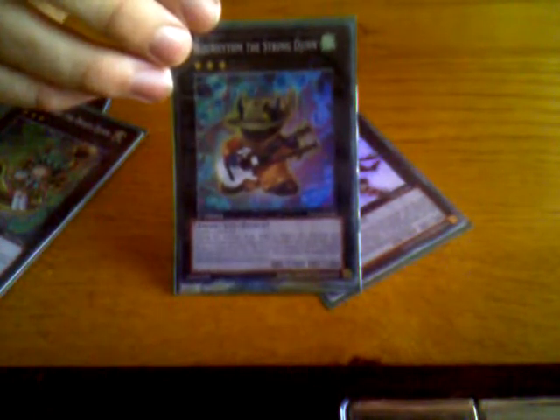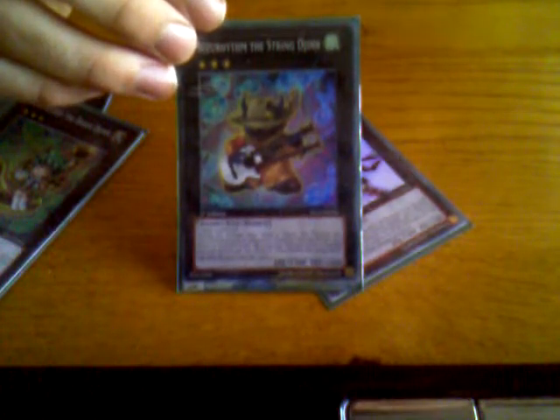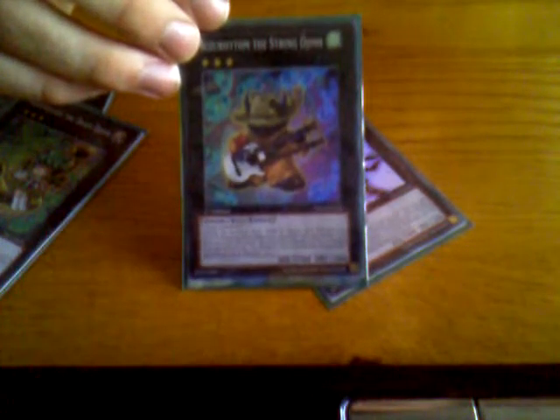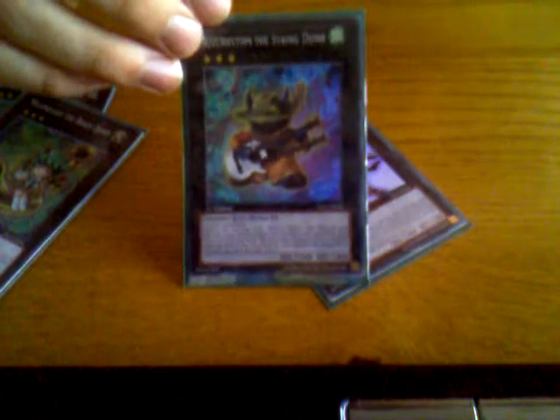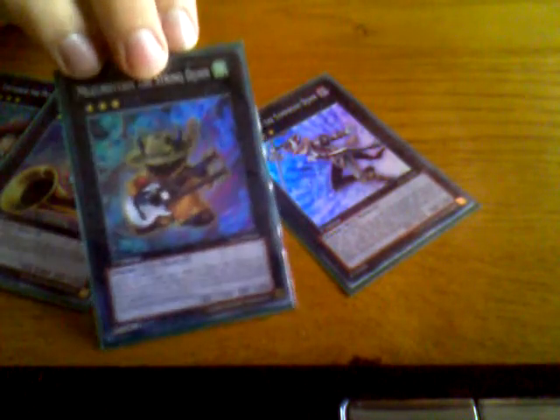Next up we have Muzo Muzo Rhythm the String Jhin — a wind attribute Fiend Xyz monster, also rank 3, with 1500 attack and 1000 defense. Its effect is during the damage step when a Jhin Xyz monster you control is attacking an opponent's monster, you can attach one Xyz material from this card — the attacking monster's attack is doubled until the end phase. It's like a mini Honest, or more like limiter removal for the Jhins, but you don't destroy it in the end phase. By itself you can beat over anything with less than 3000 attack, or with Temtempo out, anything with less than 3400. Pretty cool — and he's got a nice guitar.